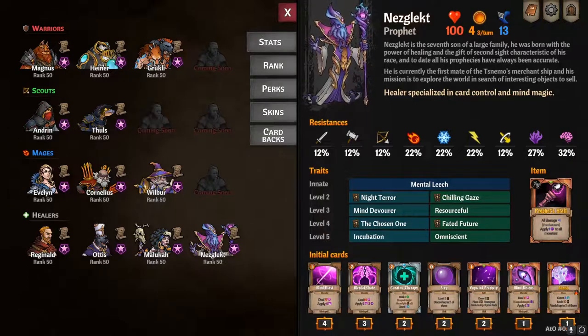Hi everyone, my name is Iceman and today we are in Across the Obelisk. I'm going to be doing my Nezgalect overview. Of course, my overview of how I play him is not definitive — please do however you like to play him.